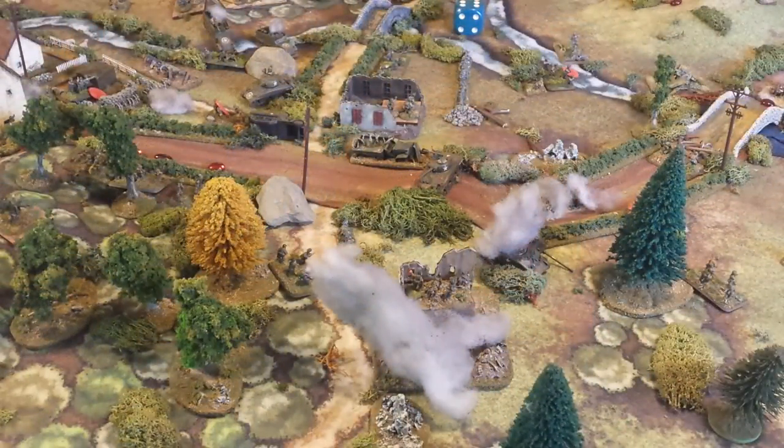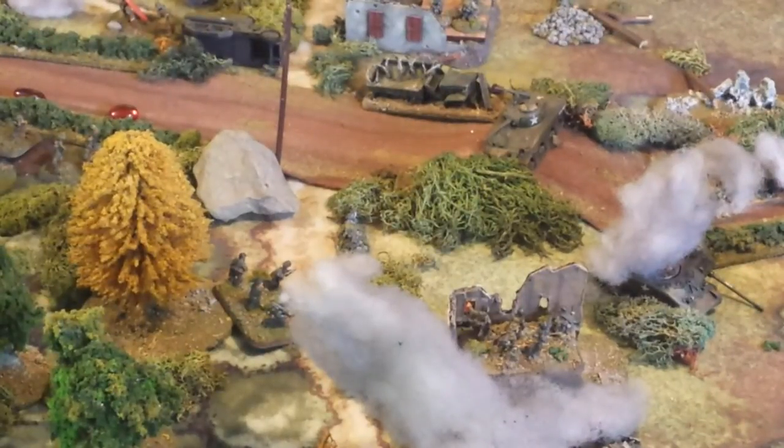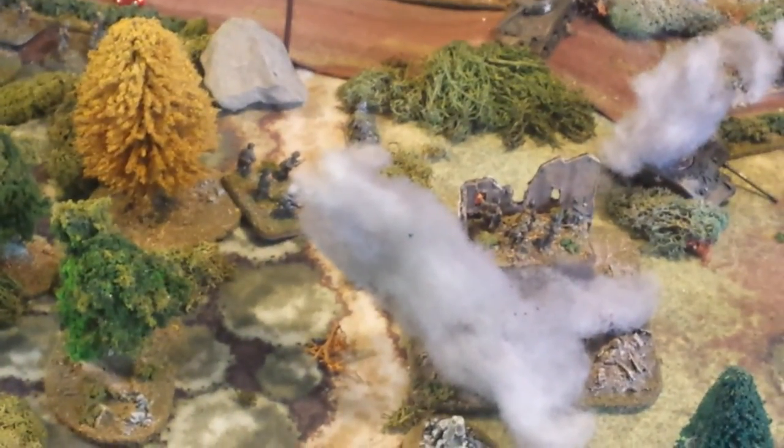Start of turn 6. The Germans won initiative — it was a draw, and Germans automatically win draws in this time period. They got the choice, took initiative, and will have the exploit phase. They decided to go first. Starting down here: there were half-tracks on this path; those half-tracks are now sent to the rear as the infantry units have debussed.